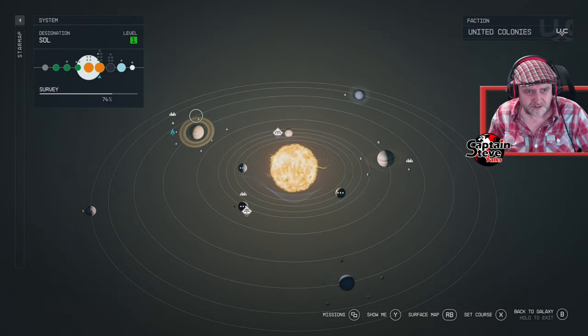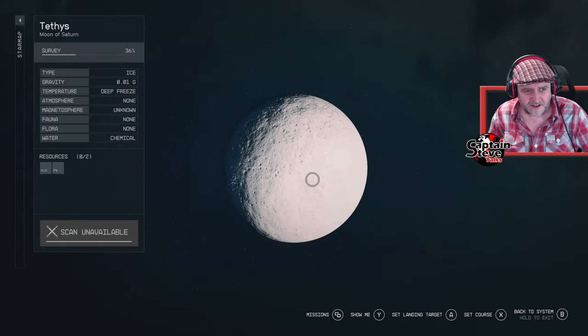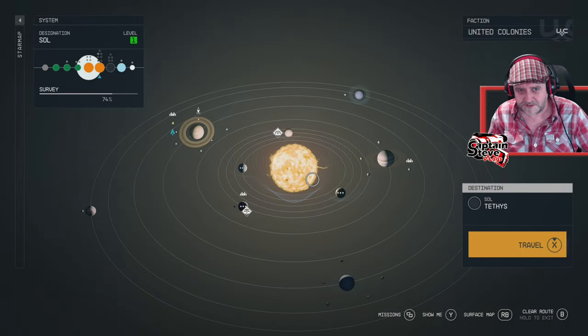I keep saying planet — these are all moons. Next up is moon Tethys. There's a character inside No Man's Sky called Tethys — that's all I'm thinking about. Greek mythology — god of the rivers and stuff.